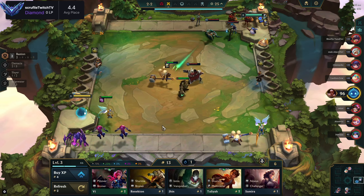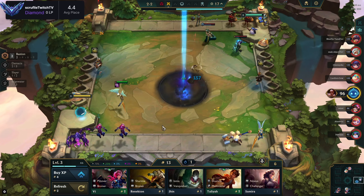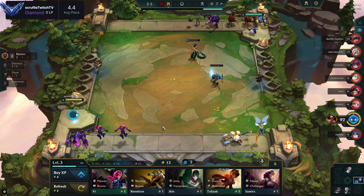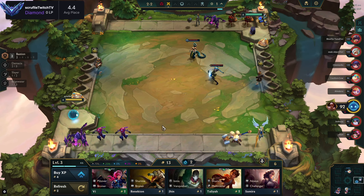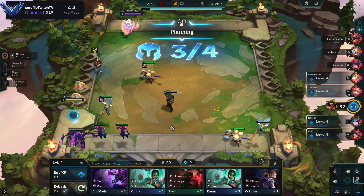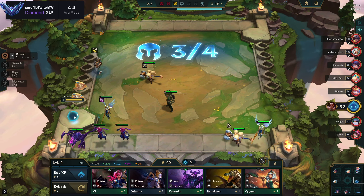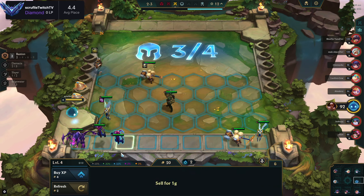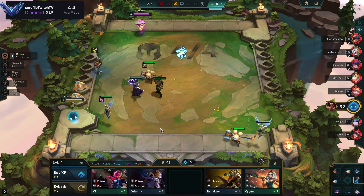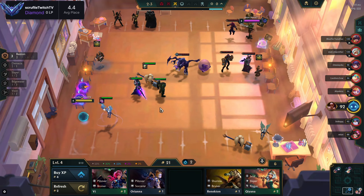When you play re-roll in the Demacia version, you want to chill on lower tiers and try to lose streak all of stage two if you can, because it's a lot of gold. If you're playing Invoker or Sorcerers or something, you'll want standard leveling so you can start hitting Tarix, Karmas, and other three-costs. But for Cho'Gath Renekton or Demacia re-roll, you want to stay on lower tiers.